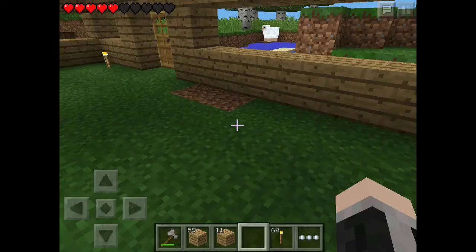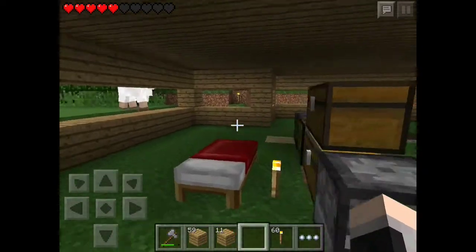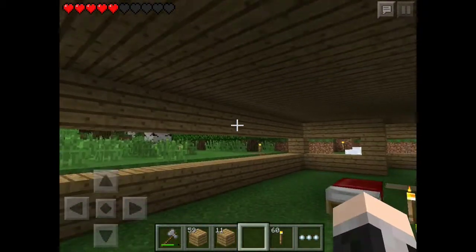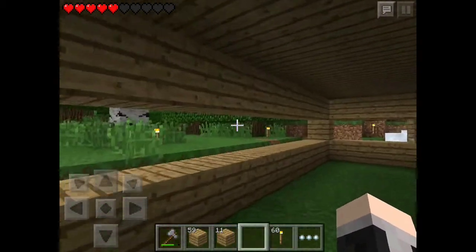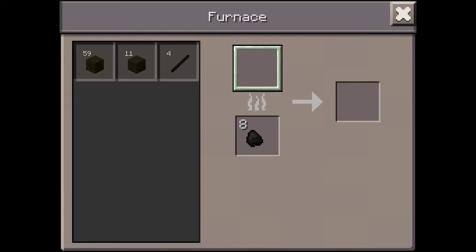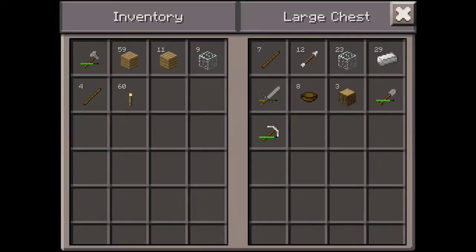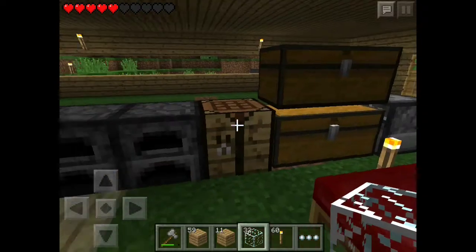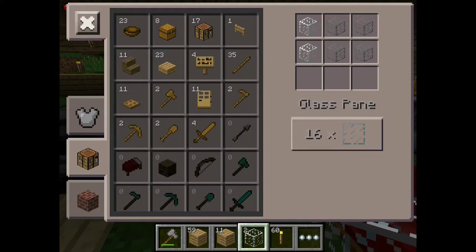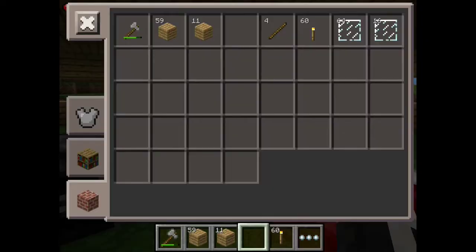Alright guys, we are back. I'm done with this stuff — there was not enough food so I went over that side and cut some wood. Now we are going to put some glass. I am going to change it to glass pane. I'm not sure if we need that much but I think we do. Let's put these guys on. In the future I will make a second floor, but for now we will just stay on the first floor.